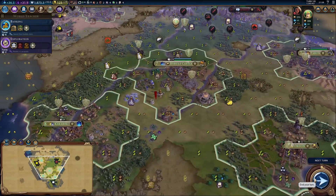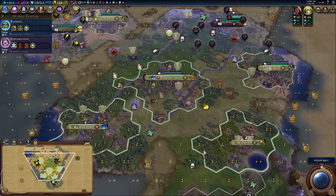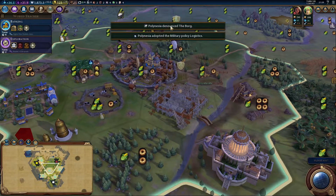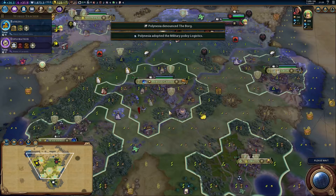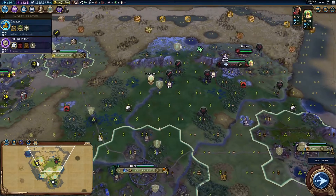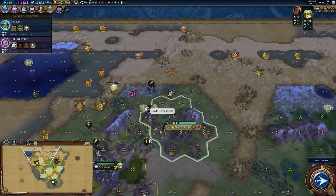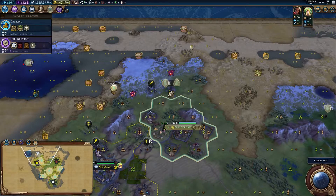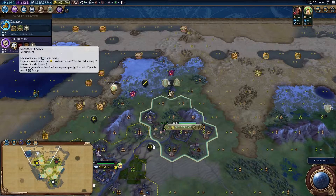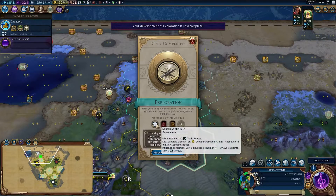Hyrule Castle can now build another district after it's finished building the Forbidden City, which I truly hope we get given we've practically finished it. Polynesia denounced the Borg — Polynesia and the Borg are having a falling out. You guys fortify until healed. There's a Hero of Time standing there — why don't we go and clear out that barbarian encampment? We've got Darwin as well, so we'll use Darwin to get some science. Merchant Republic — we get to change our government!